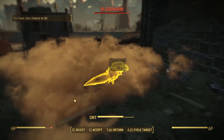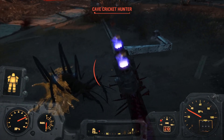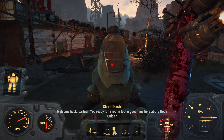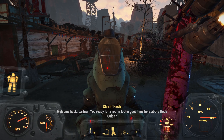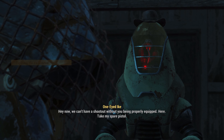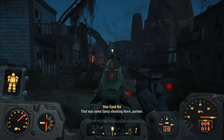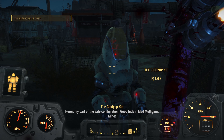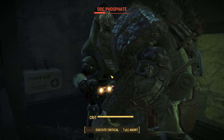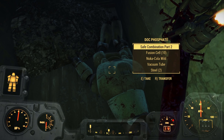For the last location we head to Dry Rock Gulch and get a warm welcome from blood worms and crickets. We speak to Sheriff Hawk and his buddies, who have pieces of a safe combination we're going to need. We explore and find One-Eyed Ike, who challenges us to a duel — easy but quite fun. We return the toy horse to its pen and get the first part of the safe combination.